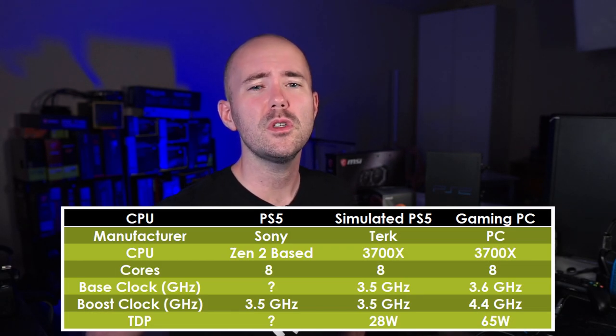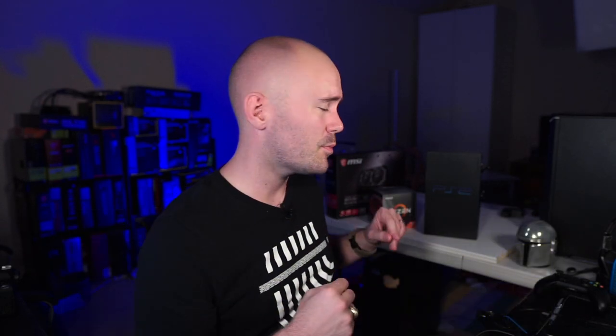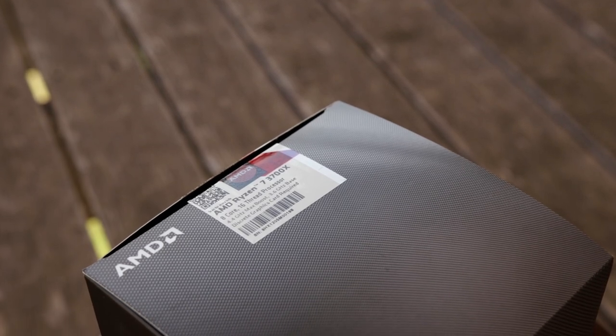The CPU is probably the easiest one to talk about. The PlayStation 5 is going to have a Zen 2 based processor with eight cores boosting up to 3.5 gigahertz. We don't exactly have that today on the market, but we have one that's pretty close, and that's going to be our Ryzen 7 3700X. It is also Zen 2 based with eight cores and 16 threads, but it does boost up to 4.4 gigahertz and has a base clock of 3.6. So we're going to have to underclock this one quite a bit and undervolt the snot out of it in order to meet the performance requirements as well as the power thresholds that will likely be imposed by the processor in the PlayStation 5.